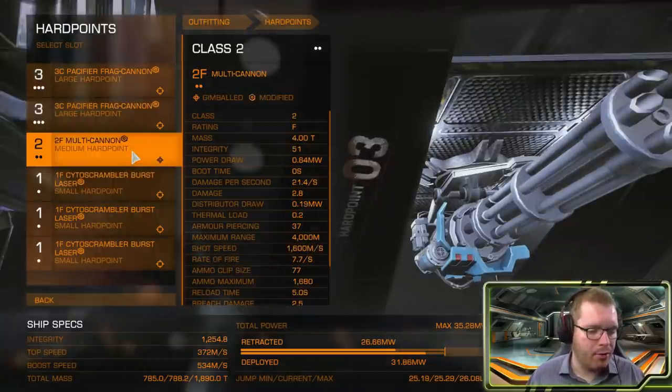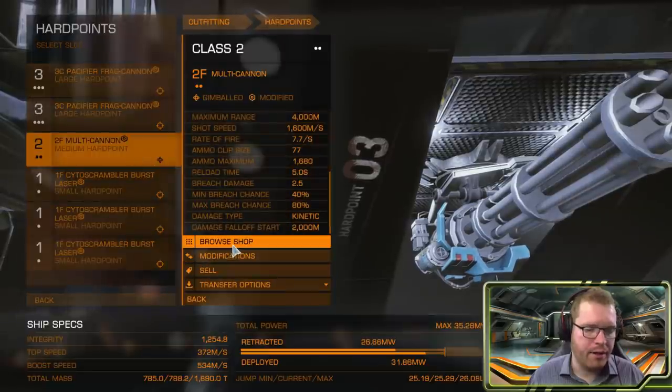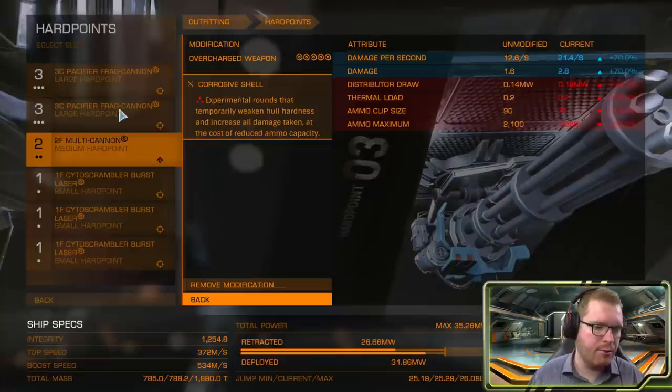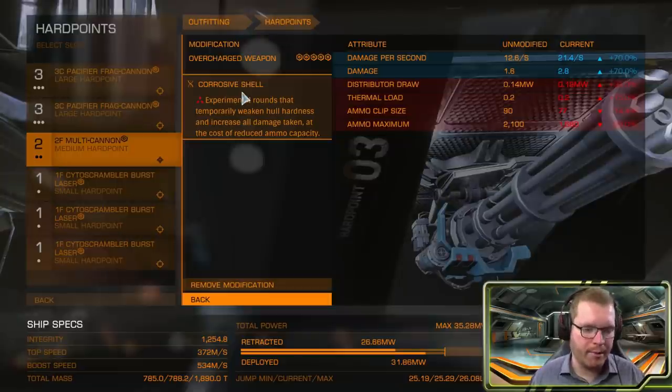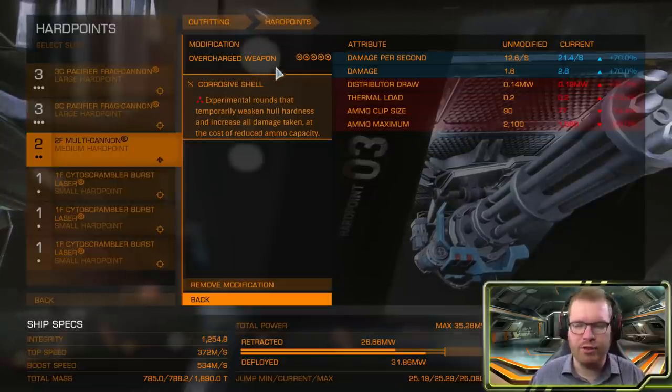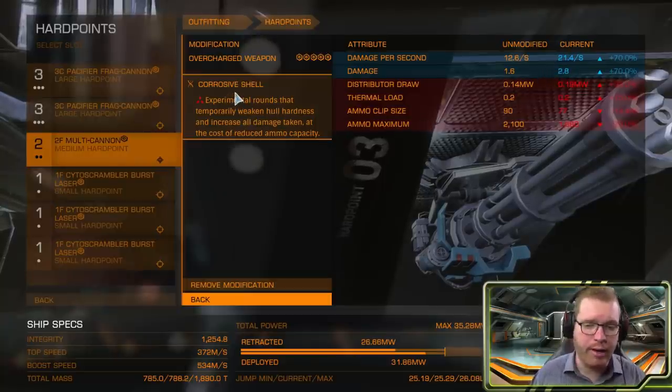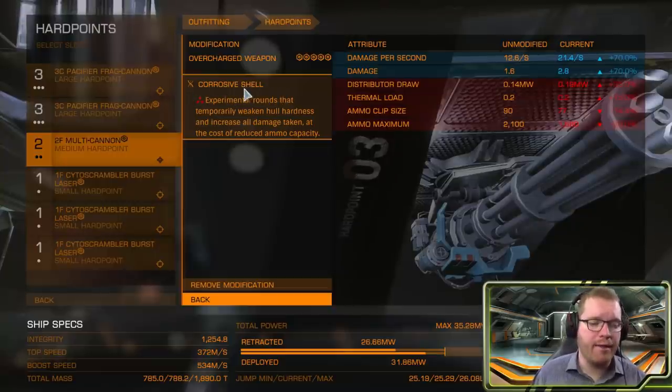For the medium hardpoint I have a multicannon, and this is here purely so we can apply corrosive shell. Since we're going to be using pacifiers — which don't have the best armor piercing — we're going to use corrosive shell to soften up their armor a little bit. I've also gone oversized for a bit of extra damage, and since we are shooting at hull it will be quite effective, but the main reason this is here is for that corrosive effect.